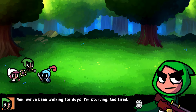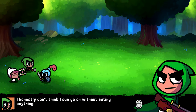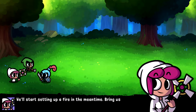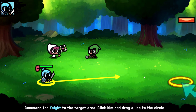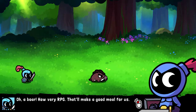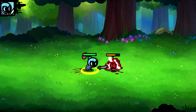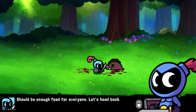The characters are talking about being hungry after walking for days. We'll be back in town by end of day. One character goes off to find food, spots a boar down the field — how very RPG — and kills it for meat. We command the knight to the boar. I like this cutesy art style. We got the boar meat; should be enough for everyone. Let's head back.